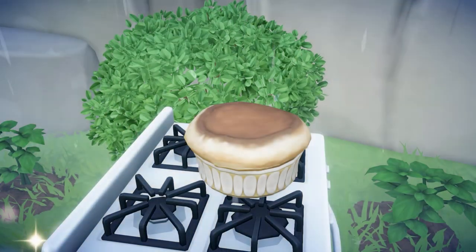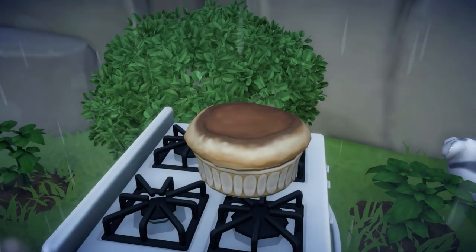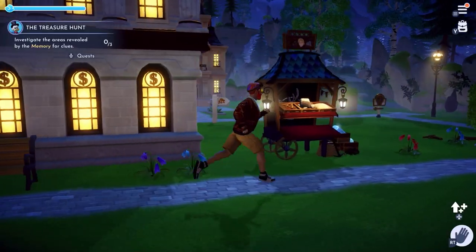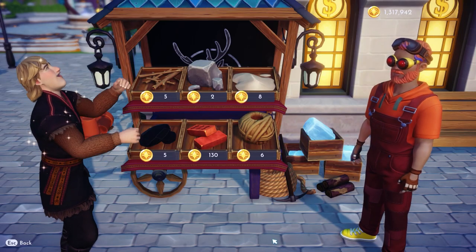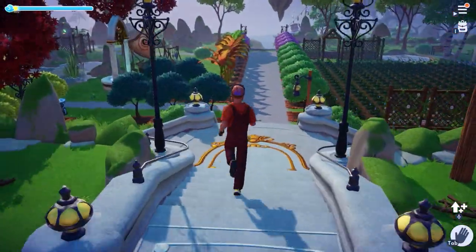The only downside to this is the massive amount of coal you'll need just to cook that many Souffles. So if you haven't already been hoarding your coal, it would be useful to unlock Kristoff sooner rather than later and complete his questline at least until you're able to access and fully upgrade his stall, which coincidentally sells coal at a very cheap price. But you'd be wrong to think this is probably the best method already.